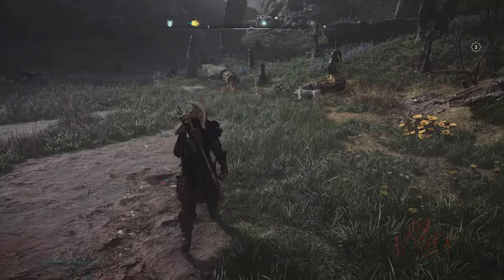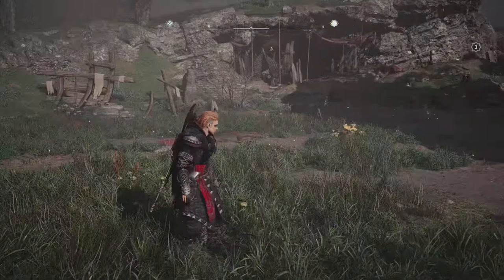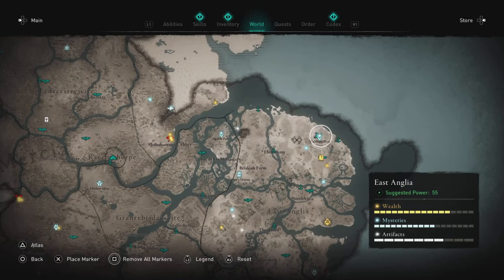What is going on, guys? Welcome to my Assassin's Creed Valhalla walkthrough. In today's episode, I will be showing you guys how to defeat one of the Daughters of Lerion. I believe her name is Regan. We are currently in East Anglia.